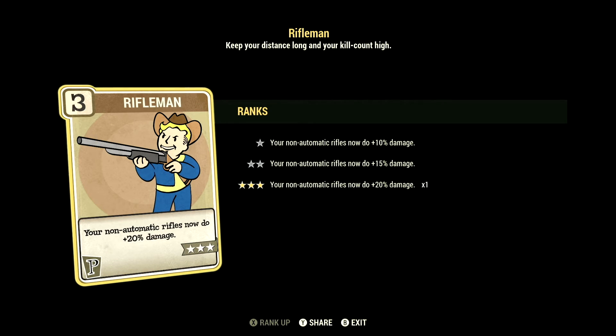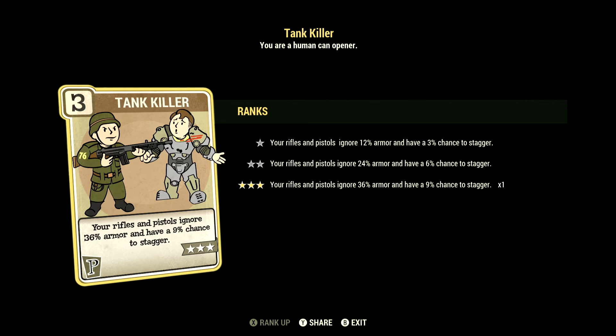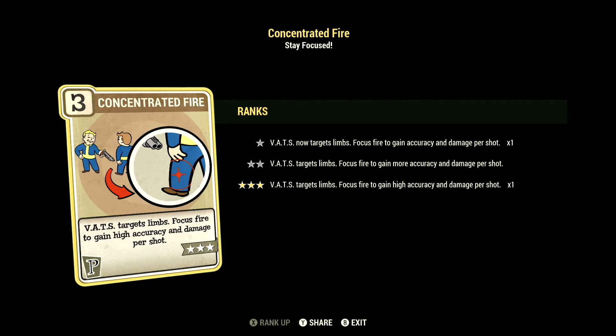Over in Perception, we have 15, and this one has all the Rifleman cards maxed out to get the maximum damage out of this build. We have Tank Killer at 3 stars — your rifles and pistols ignore 36% armor and have a 9% chance to stagger. We have Concentrate Fire at 3 stars — VATS targets limbs, focus fire to gain high accuracy and damage per shot.